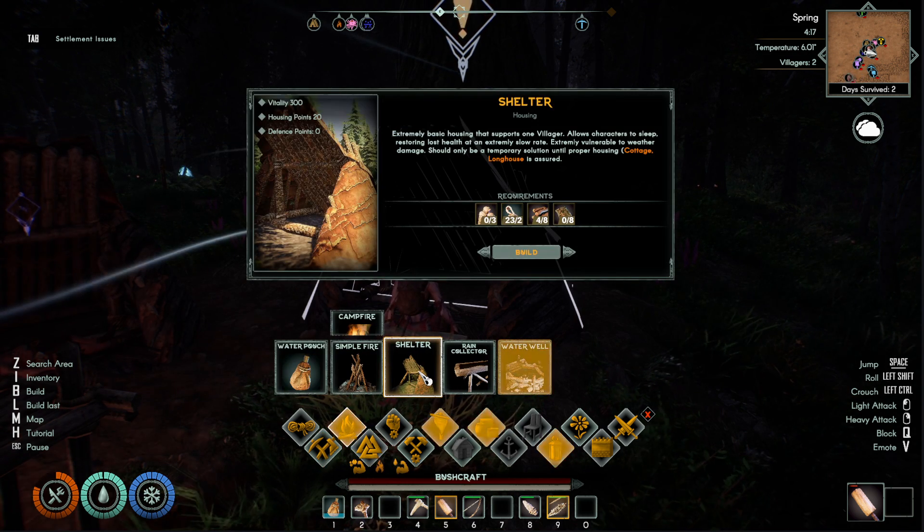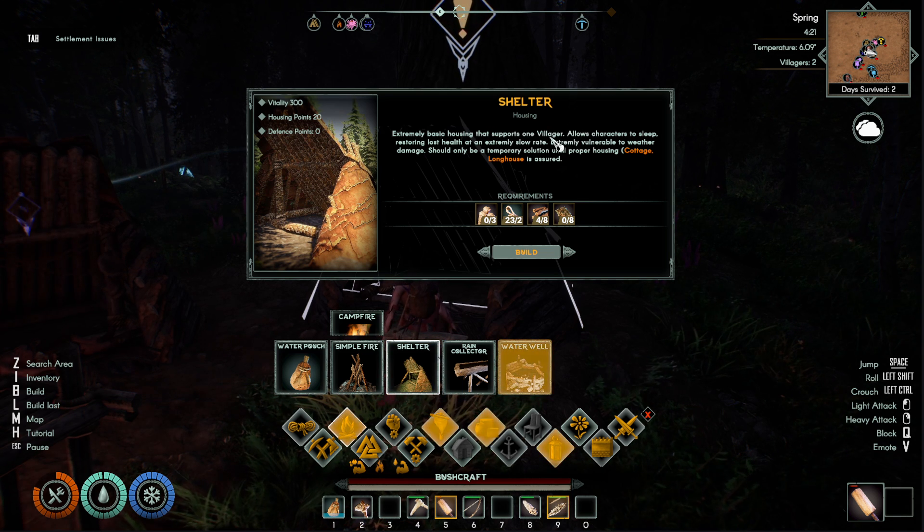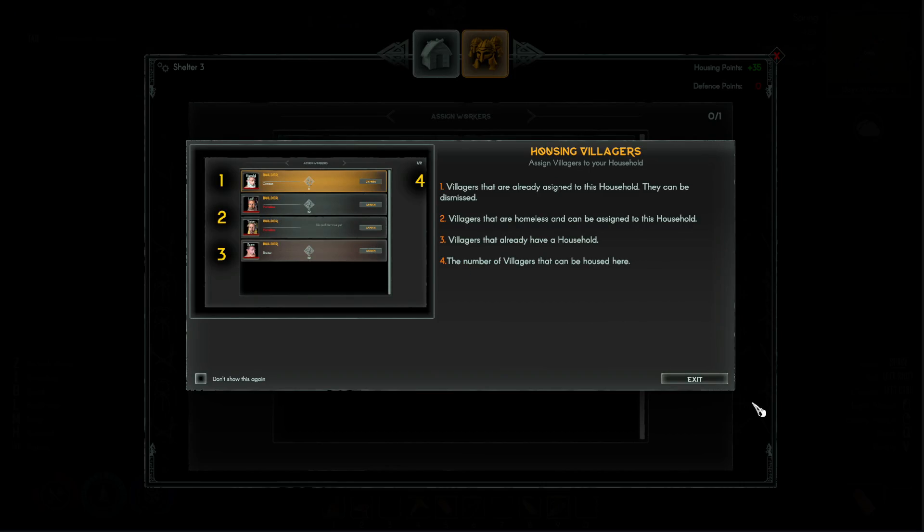Let's do that tooltip again. Yeah, it does — it does right there. I just missed it the first five times. It says this supports one villager or yourself, but you manage this house.